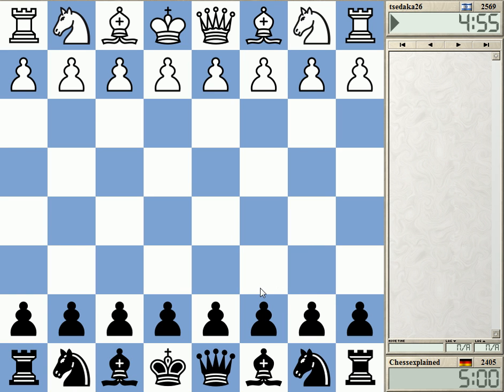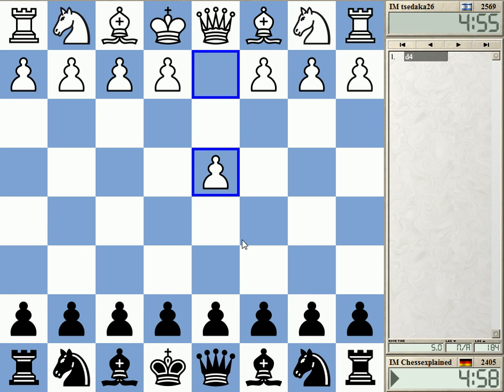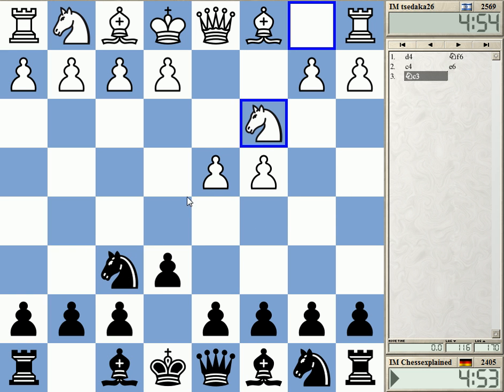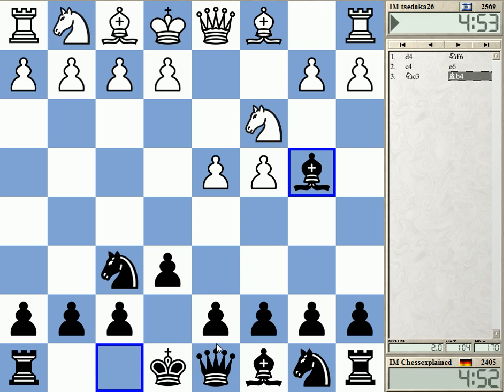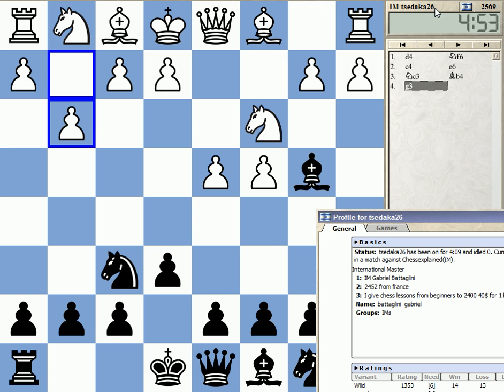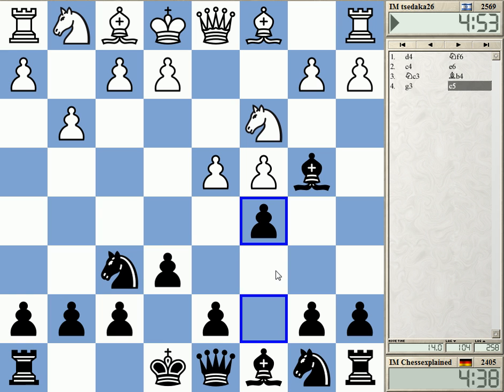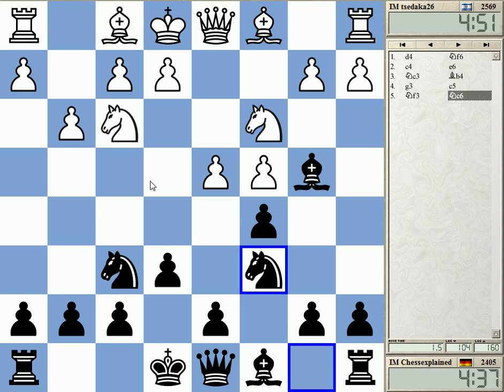Welcome to this video. Let's say Darker - see Darker two six, and I never played this guy from Israel, very high rating two five six nine. Let's see his name. Gabriel Batalini from France. Okay, so he played g3 against the Nimzo.